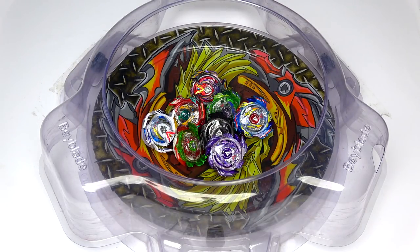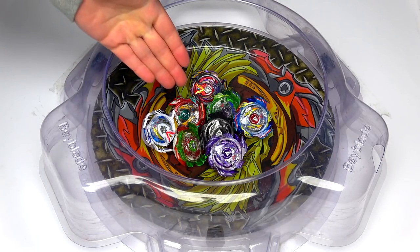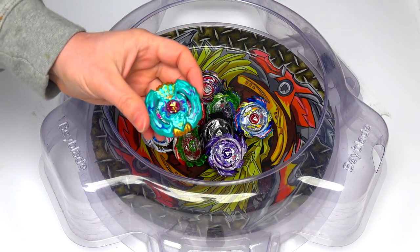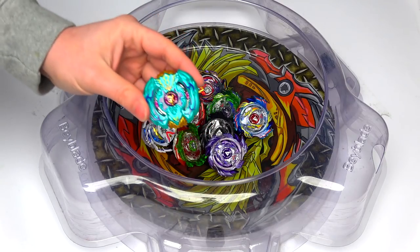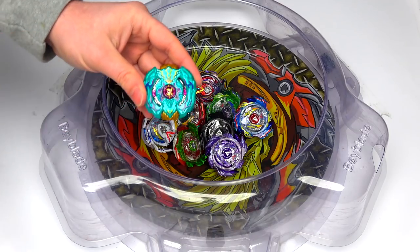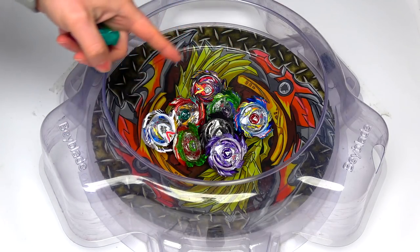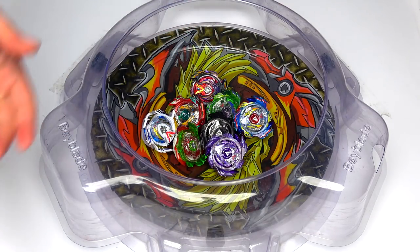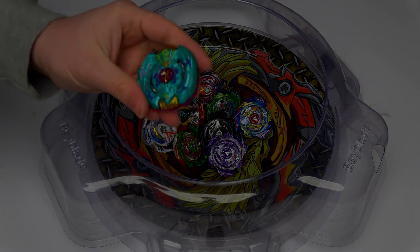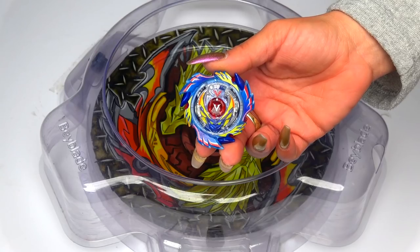What's up dudes, we're back here with some more Beyblade battles! Today we have all of our Valkyries in the stadium because it's time to test Beaker Culkin against them. We've done this before with Spriggan Requiem, now it's time to put Beaker Culkin against all of them. We're going to show you the combos before we go into battles — let's do it!